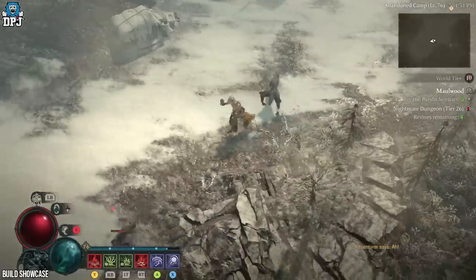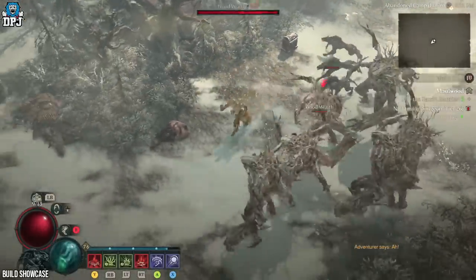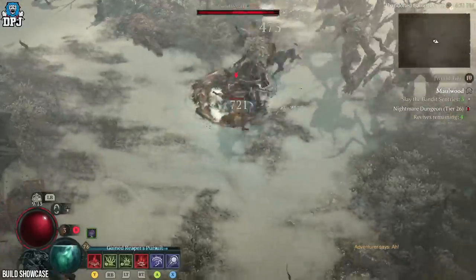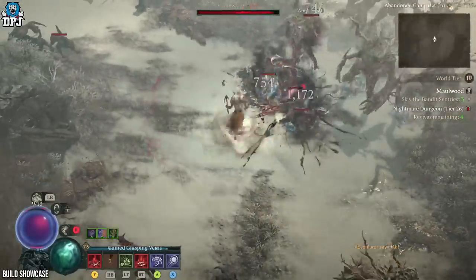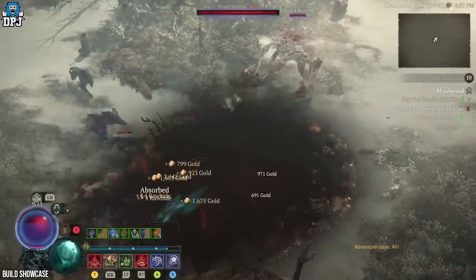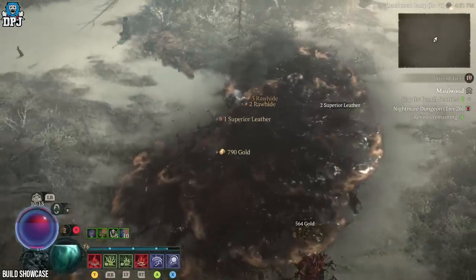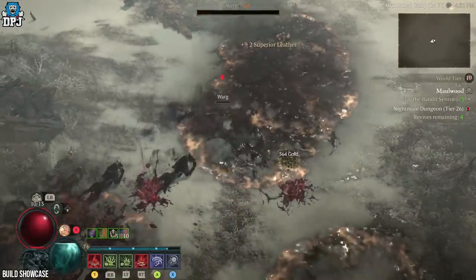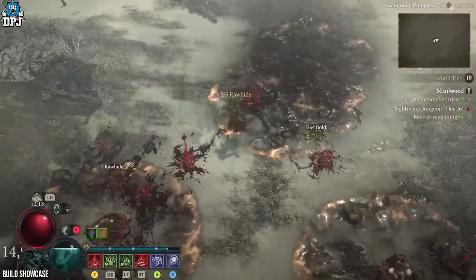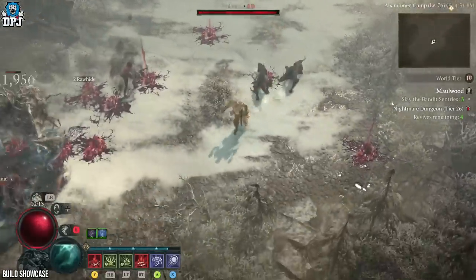So first things first, this is still a work in progress build. I still have things to work towards — better stats on gear, higher level gear itself, way more nodes for my paragon board, and better versions of the legendary aspects that I am using. But in that regard, the aspects, the build, and what I am chasing here is very efficient and perfect for what I have going on with this build.